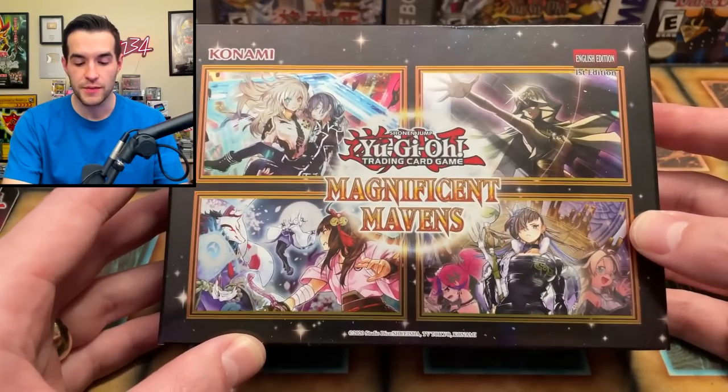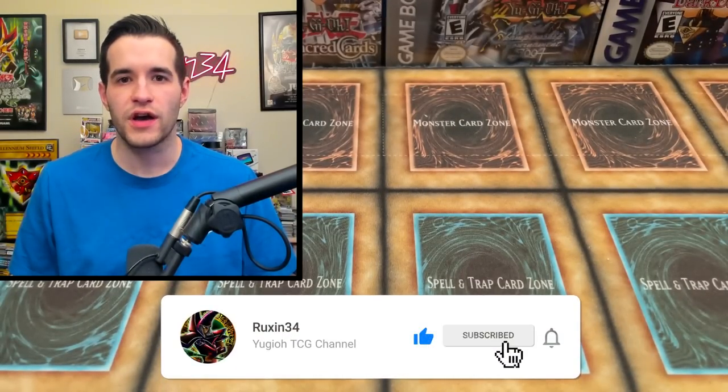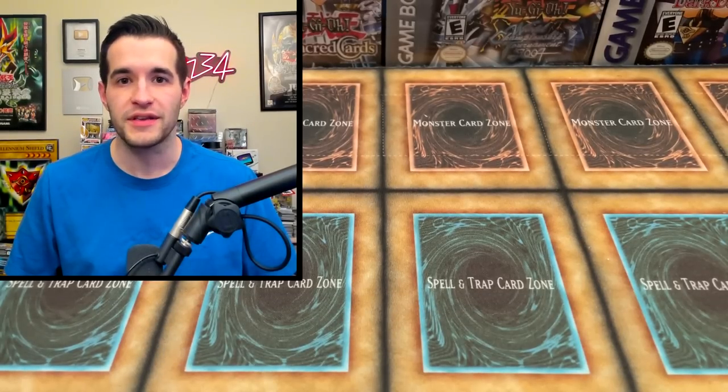We have an epic blister opening challenge today, but before that we have a giveaway. I'll be giving away this magnificent Mavens mini box — it comes with sleeves and a few packs. You just gotta like the video, be subscribed, and turn on notifications. Let me know in the comments which do you think will win: the $1 blisters, the $100 blisters, or maybe a stack in between.